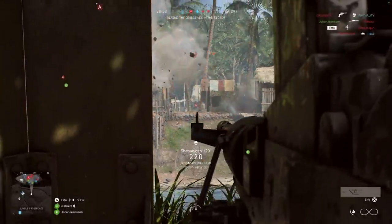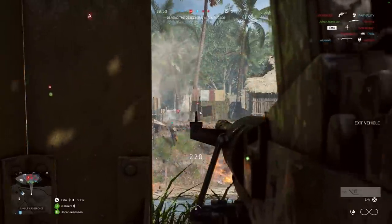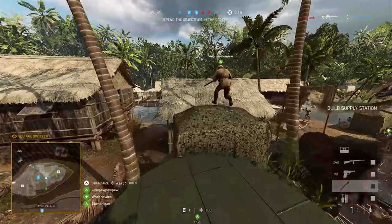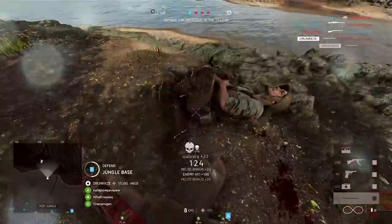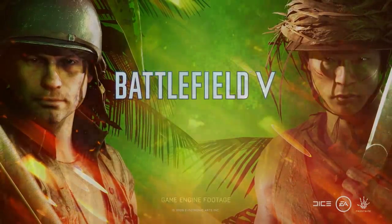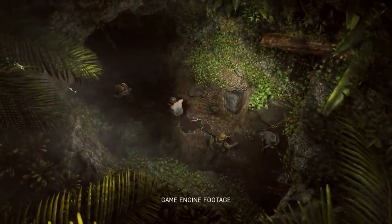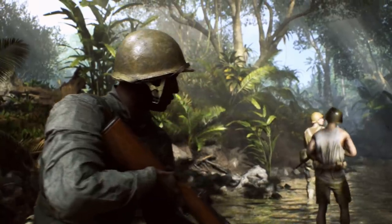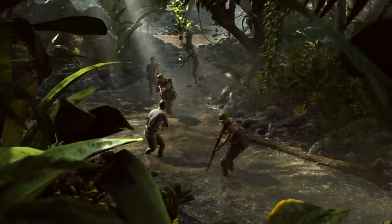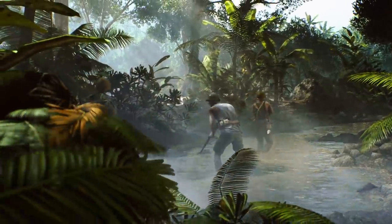The map is made by the same team that made the Operation Locker map in Battlefield 4 and the Argon Forest map in Battlefield 1, both of which were considered fairly grindy. From the gameplay we see in the trailer, things do look rather fast and frantic. Most of the action is happening on land and around the rivers, focusing on infantry and light vehicle gameplay, but there are heavy armoured ground vehicles that play a part as well.